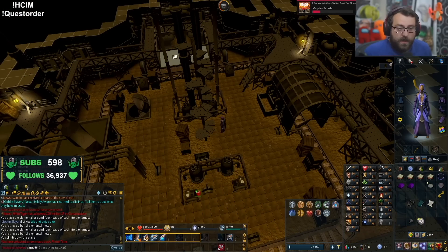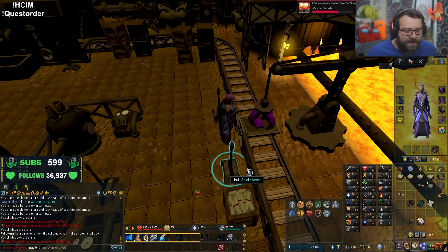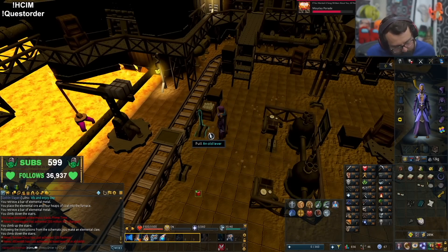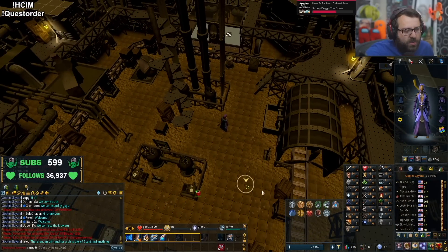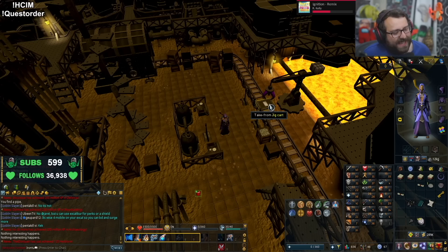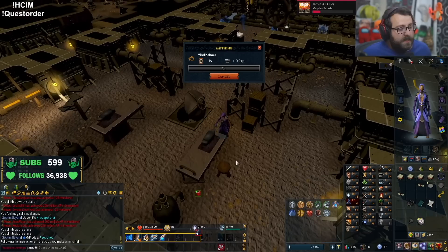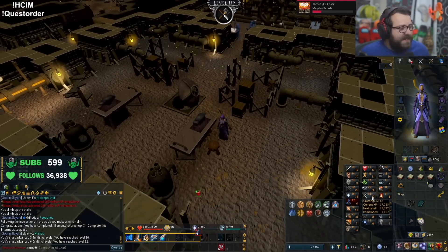We gotta repair the workshop — I remember this. This takes a while. Got the elemental bar on it, raise the crane up. Search all the crates of both the upper and lower levels of the workshop to find three cogs and a pipe. I got the pipe. This quest is one of those ones where it just takes so long because it's just not efficient. Place the bar on the extractor gun.